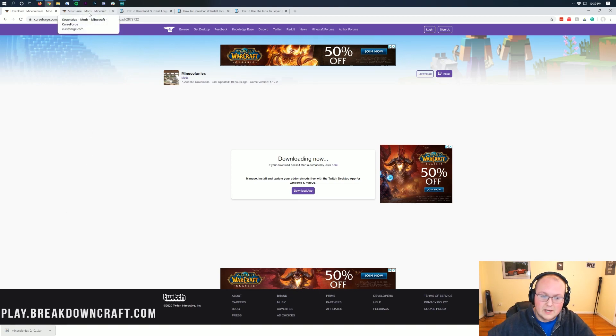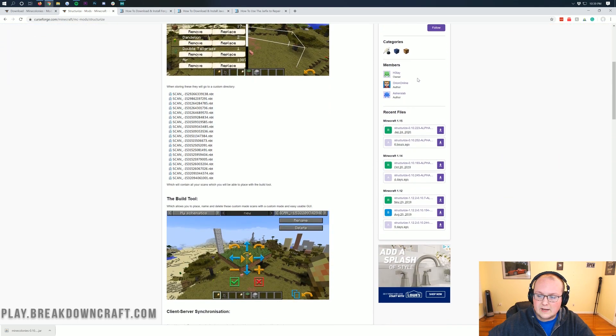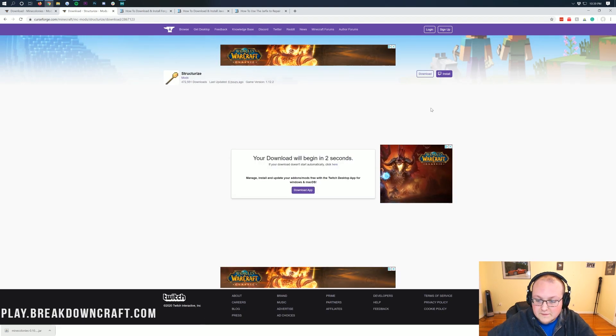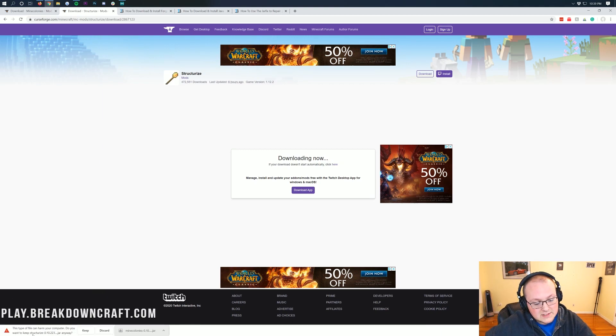This mod does have a compatibility mod called Structurize. Basically that's going to allow those structures to appear and all that stuff. Once we're here, come over to the right-hand side and scroll down until we see Minecraft 1.15. Under that, find the most recent version and click on that purple download button to the right of it. It's going to take us to a page where the download will begin again after five seconds. Keep this file as long as it has Structurize in the title.